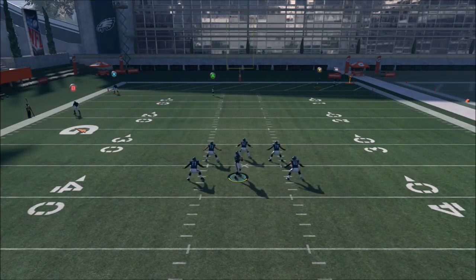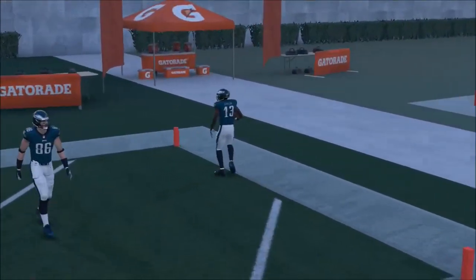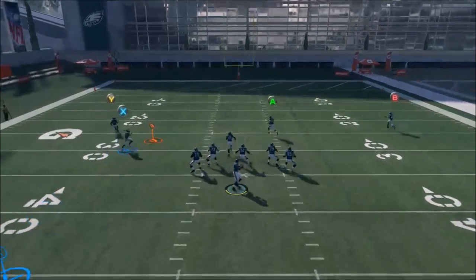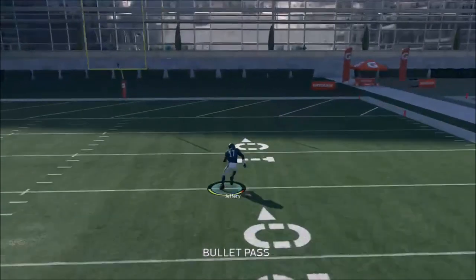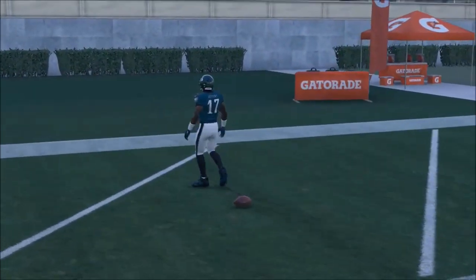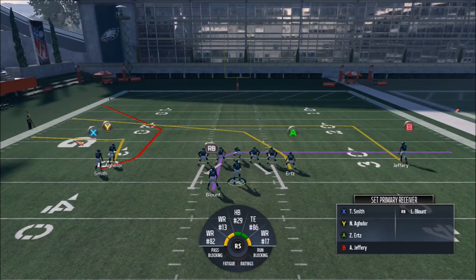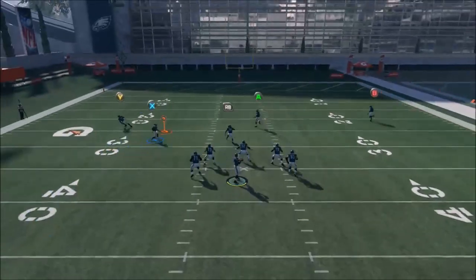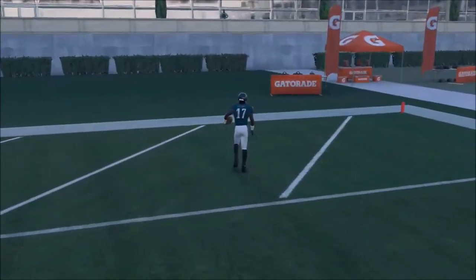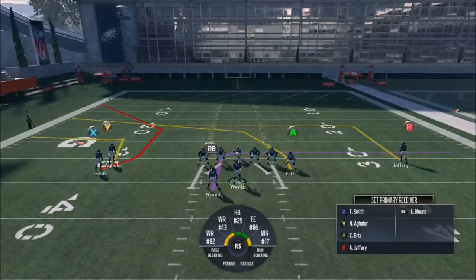You can switch receivers at any time. The easiest way is to just hit the wide receiver icon and throw right away — it directs it for you. So let's say your Y route is your guy but you like the B route: just double-tap B and it goes right to him. You're not stuck with the primary receiver. If you're holding LT and double-tap whatever icon you want, it'll change to that receiver as the new primary and throw the ball right to it.